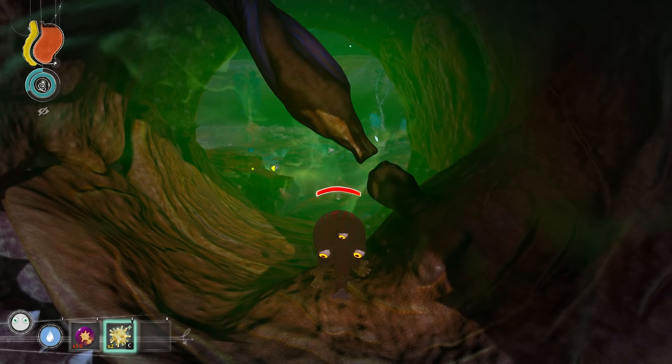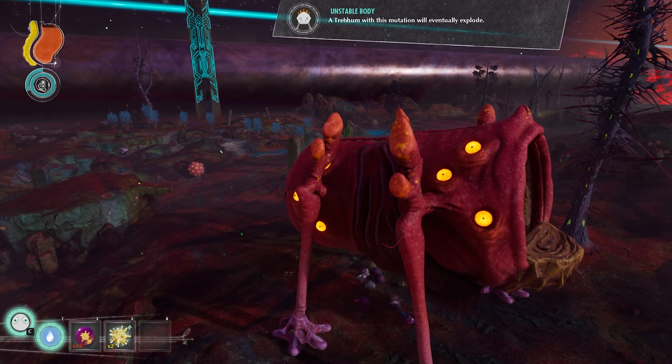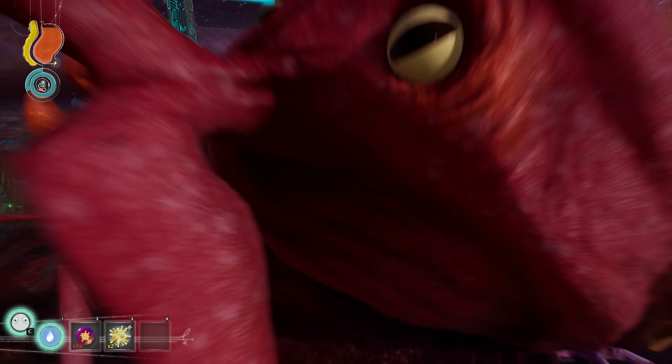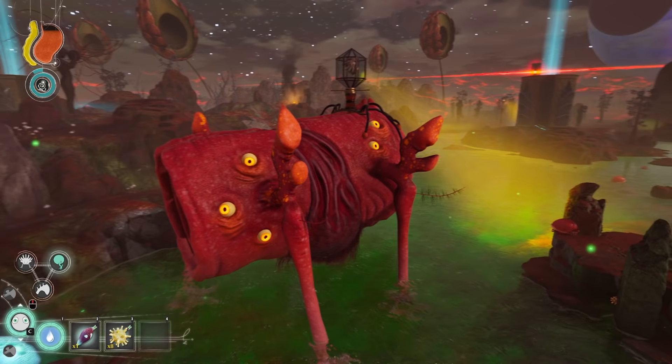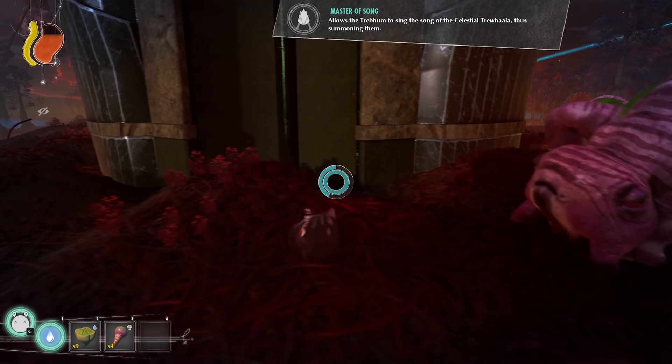However, this gas is highly flammable, and can be set off by a Trebom with the unstable body mutation, or volatile bombs. This will ignite the gas, creating a powerful explosion that will kill the Grashtub, allowing the Trebom to assert their dominance over this terrifying creature. Trebom that eat the Trawala heart gain the Master of Songs mutation and 100 HP.